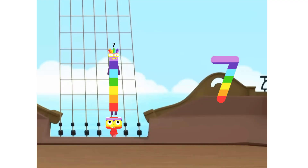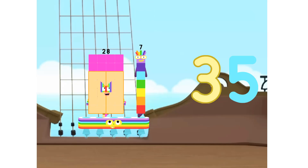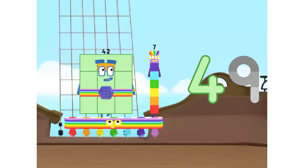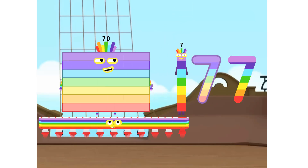1 seven is 7. 2 sevens are 14. 3 sevens are 21. 4 sevens are 28. 5 sevens are 35. 6 sevens are 42. 7 sevens are 49. 8 sevens are 56. 9 sevens are 63. 10 sevens are 70!